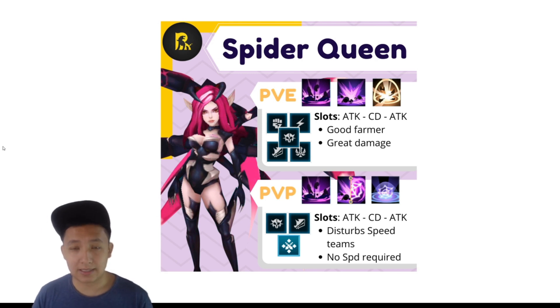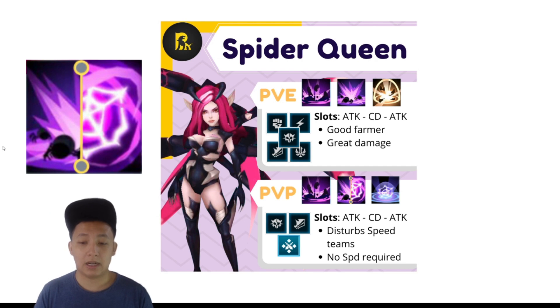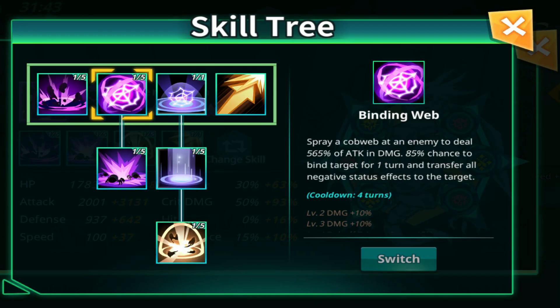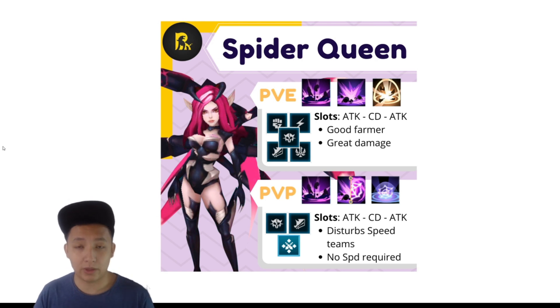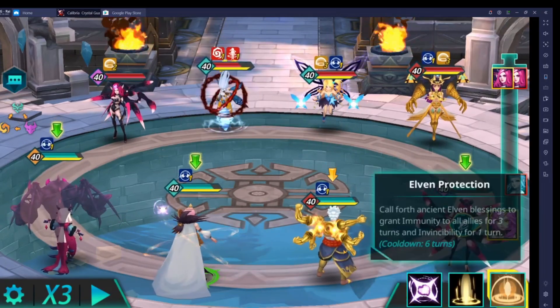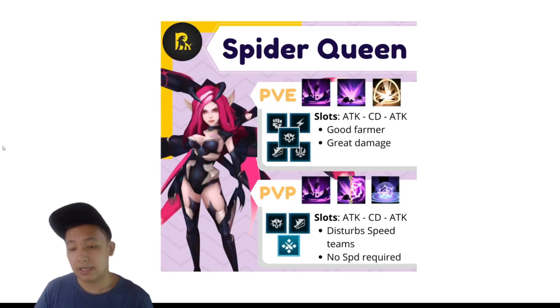Moving on to the PvP section, I've actually split the skill 2 in half. The first half is the same AoE option as before. The second option you could play is the one that transfers all of her negative effects onto an enemy and stuns or binds them for one turn. That skill is good if you're trying to fight against a speed team with a really fast windwalker — if you stun their windwalker they can't do the energy boost. That's why the skill 3 passive Cobwebs is quite good.